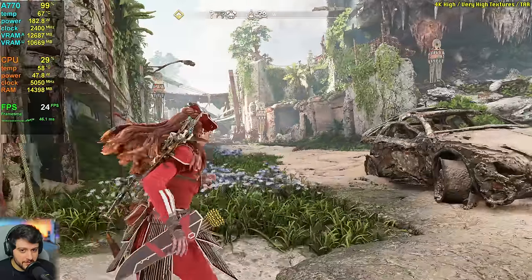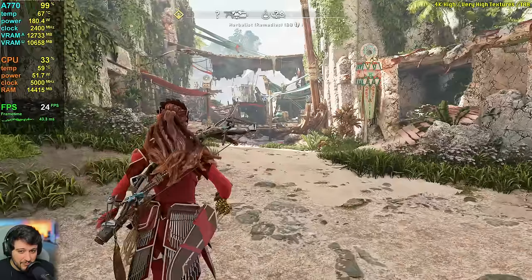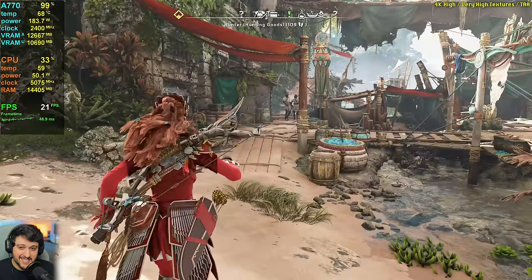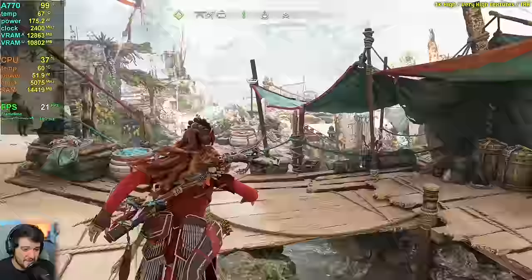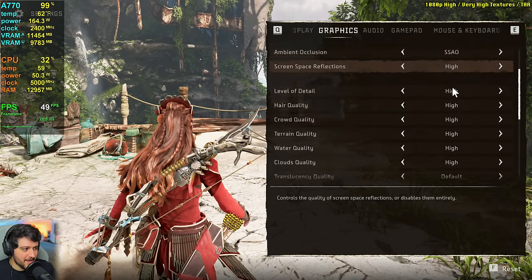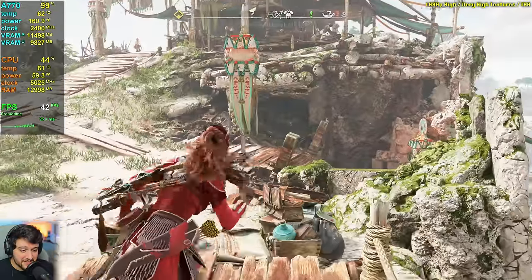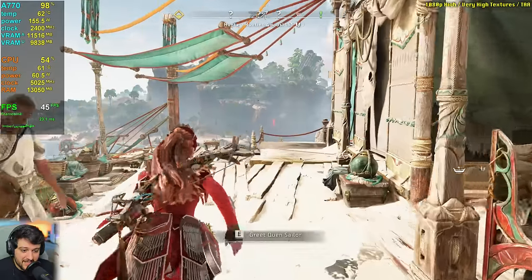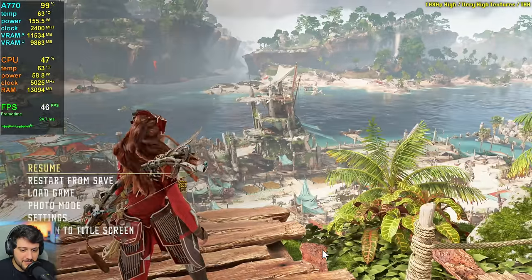FPS are very low at 4K, obviously, as expected. GPU utilization is at 99% with around 180 watts of power — about 20 watts more than at 1080p. Still nowhere near the 225 watts it should be utilizing, which is really weird. Back to 1080p resolution using TAA, very high textures, and high settings — I restarted the PC this time to make sure everything resets properly — and it's still the same. You can expect around 40 to 50 FPS in intensive areas with these settings.